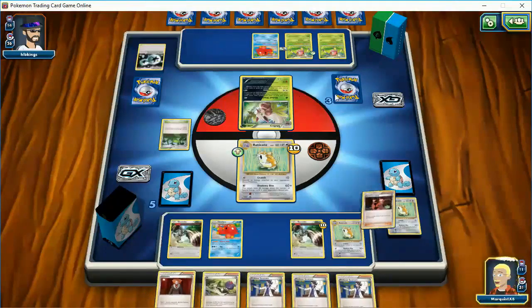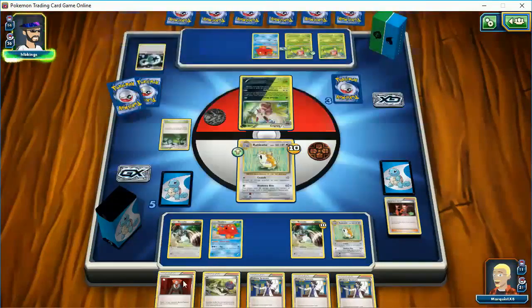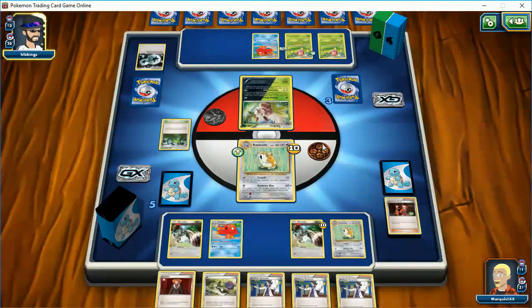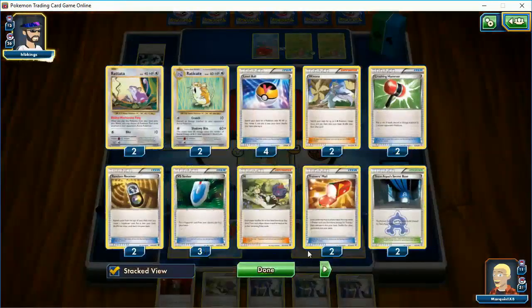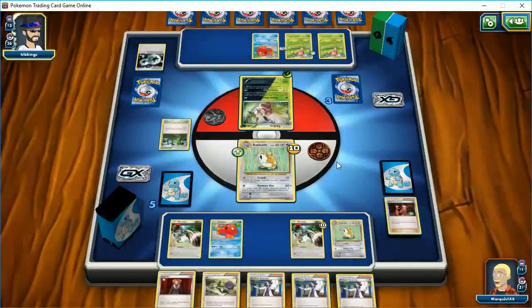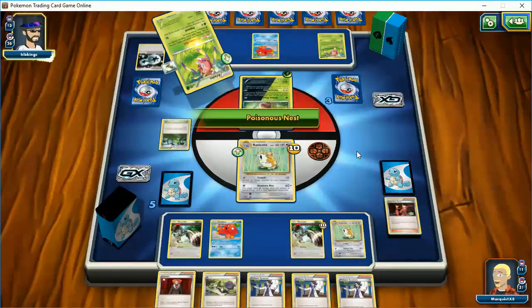Alright, so that's plan one — get rid of this. I have three turns here. Turn one: get rid of this energy. Turn two: Lysander one of his guys. Turn three: play N. So I'm in a little bit of trouble here. I definitely should have kept a better eye on my energy. I don't know if I could have Bunnelby'd some back, but I'll know that for next game.